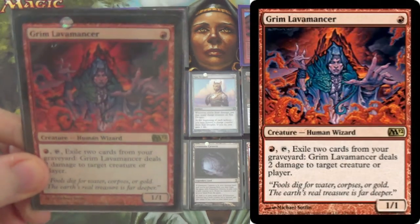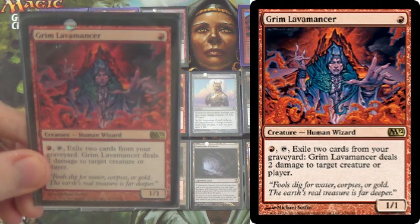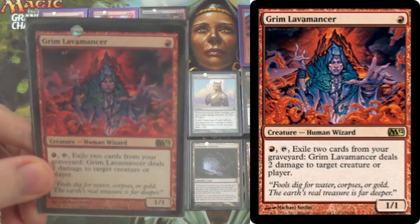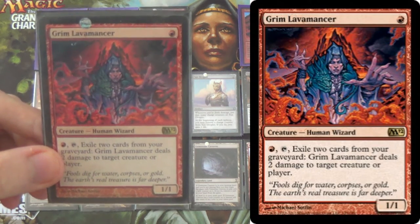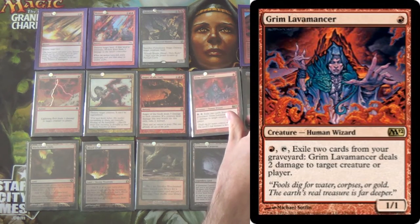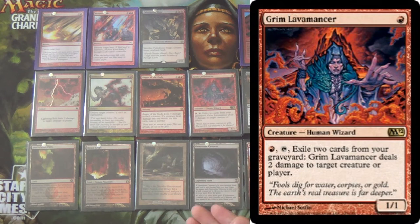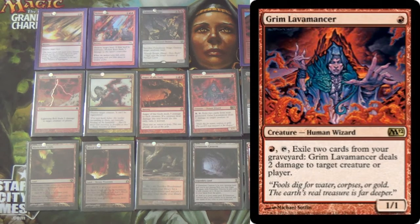Next, Grim Lavamancer — repeatable removal. Won't hit Zoo but it'll hit every other low-to-the-ground deck. We can bring this in against Burn to hit what few creatures they have, and against Infect of course. Just a 1-of, since you get diminishing returns from having more — the graveyard resources are shared among all Lavamancers regardless of how many you have.